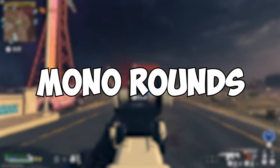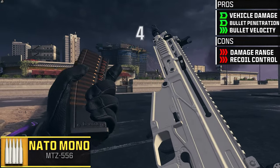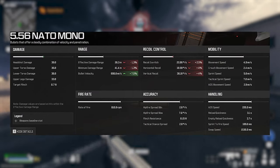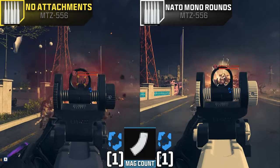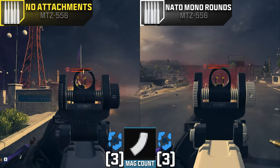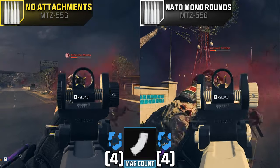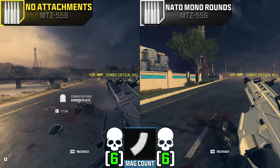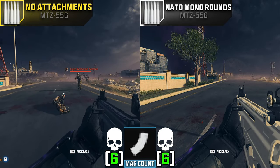For our last ammo type, we have the mono rounds. These increase vehicle damage, bullet penetration, and bullet velocity while decreasing damage range and recoil control. Surprisingly, these might be the only rounds to actually take out our zombie faster than our no-attachment weapon, even if only by a fraction of a second. But we're talking about killing zombies in a game, so I really don't think it's a noticeable enough difference to justify throwing this on your weapon.